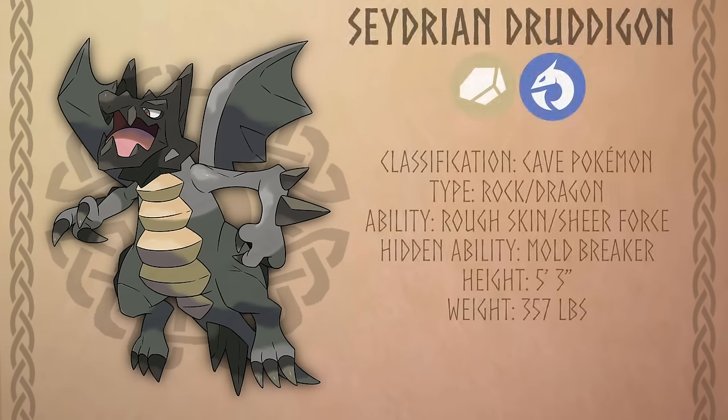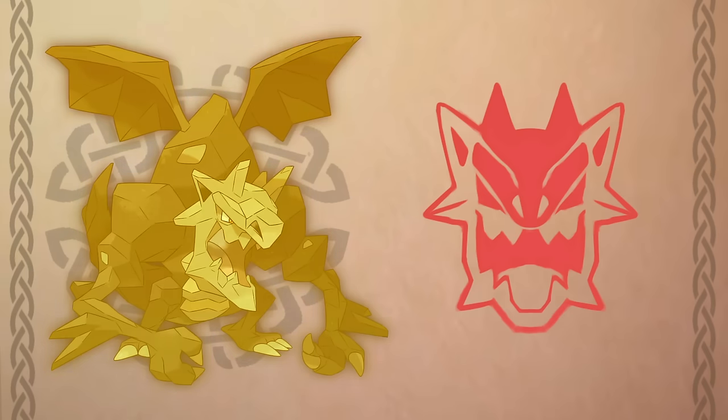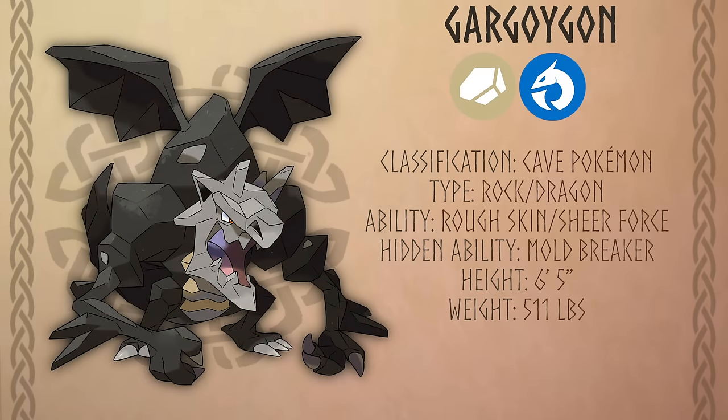Dragon types get even more representation in the form of Cedarian Druddigon, a Rock-Dragon type. They hide within caves waiting for unsuspecting victims to ravage, and their scales are made of solid stone, allowing them to blend in with the caverns they reside in. This form was inspired by Druddigon's official classification as the Cave Pokemon and its Dex entry mentioning its connection to caves — I always wondered why it wasn't a Rock type, so I figured since this region takes place in the past, it'd be cool to give it a more primitive form with the Rock typing.